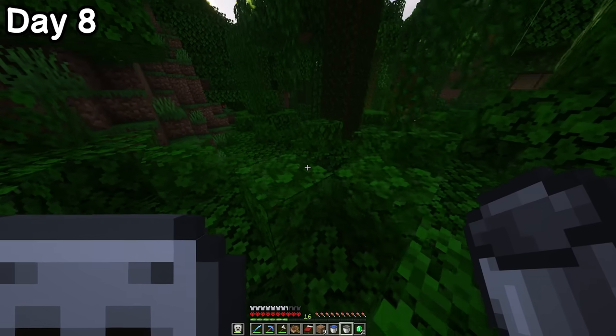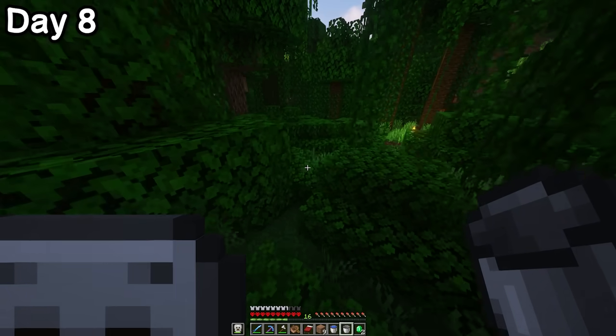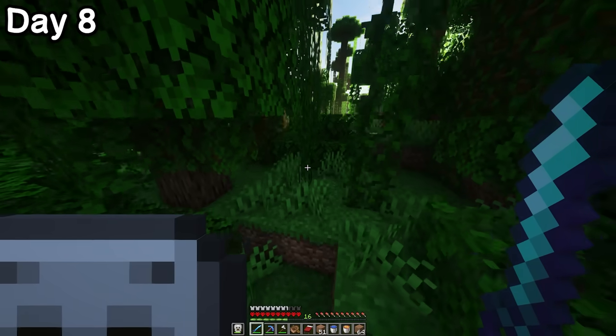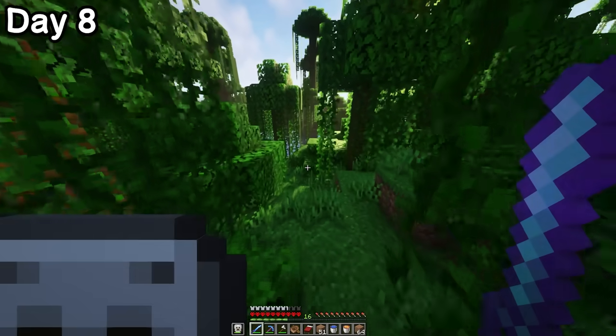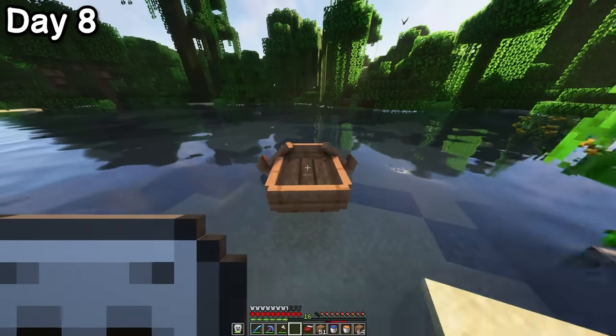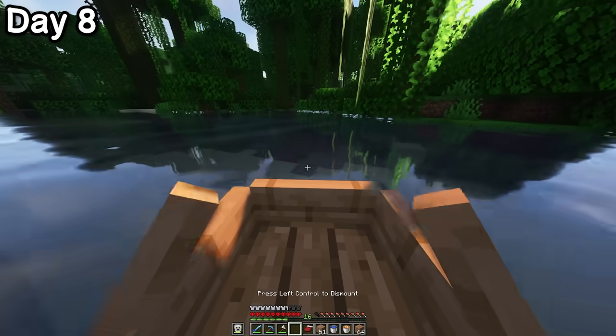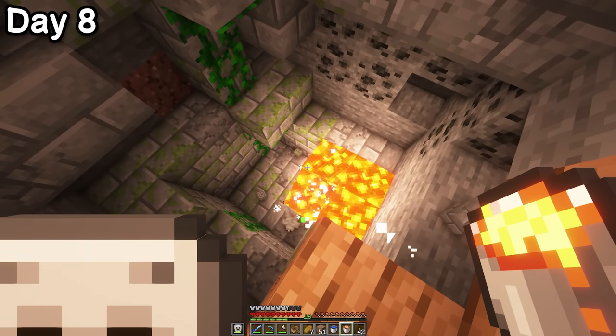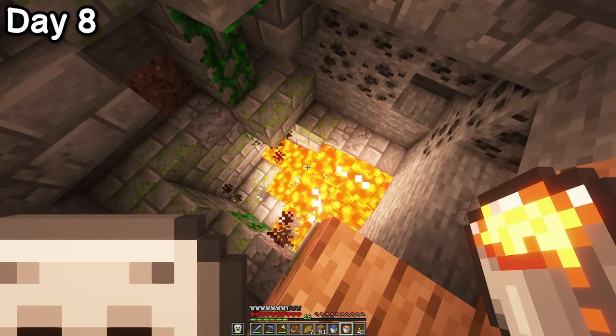But first, it's nap time. Now that nap time was over, I made my way over to the hole I found earlier. I'm gonna use the lava to make obsidian, use that obsidian to make a nether portal, go to the nether, fetch back a ghast, transport it to the temple, and use the ghast to blow up the silverfish. Of course, I'm kidding — the lava fried the silverfish, and the plan was working spectacularly.